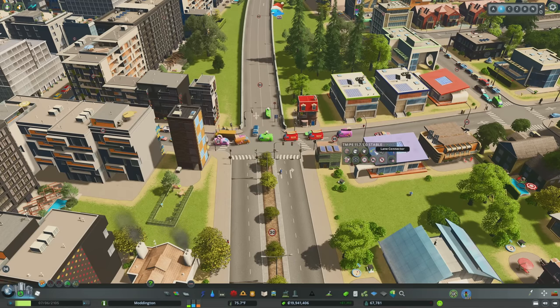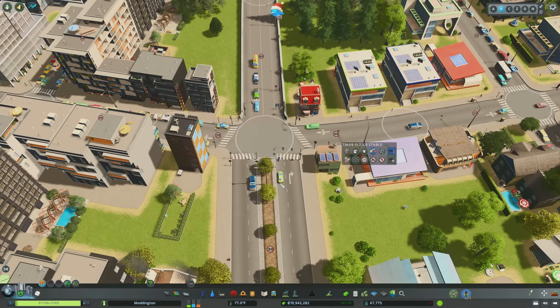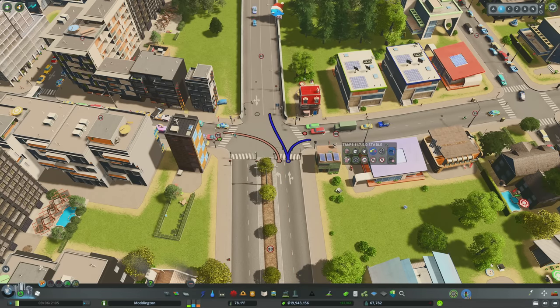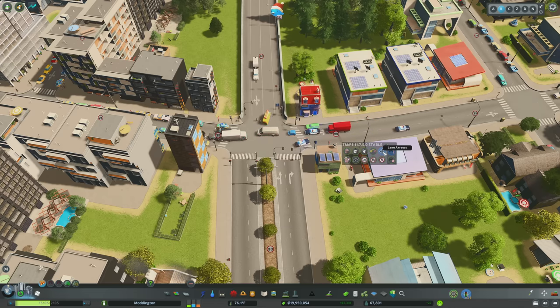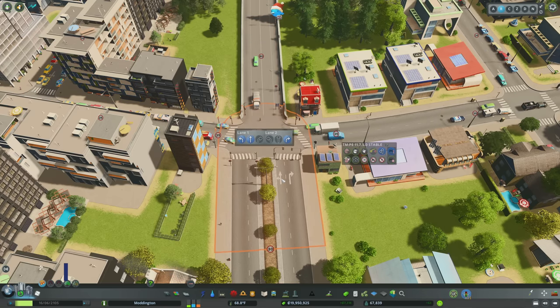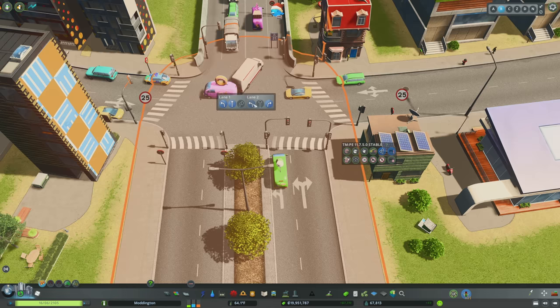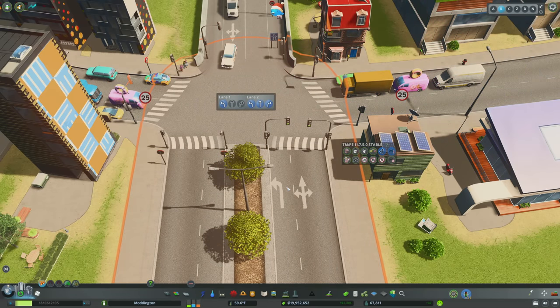The next tool is Lane Connector, which I really love. It allows you to control your lanes in a more granular way. For example, if you want the left turn lane to be left only and the right turn lane to be right and through, you can select the node and draw connectors showing where you want traffic to go. The lane connectors have similar functionality to the lane arrows, but I find connectors easier to understand. With lane arrows, you select the tool, select the node, and modify what's happening in each lane — for instance, creating a dual left turn for whatever reason.